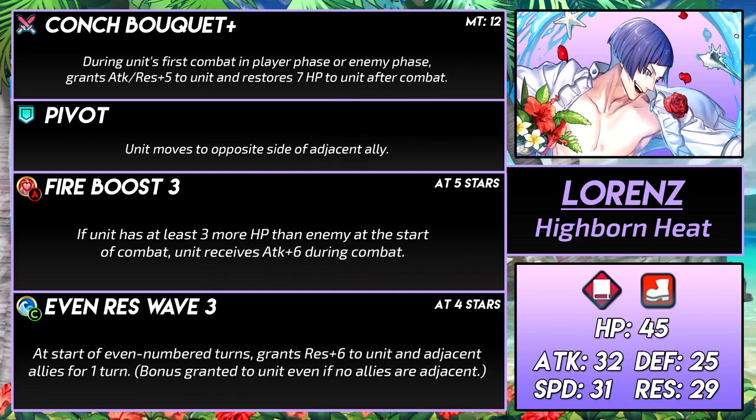Now onto skill synergy — it's not bad, and the skills also synergize with the stats. Fire Boost will give him plus 6 attack when he has more than 3 HP than the foe at the start of combat. Thanks to his high HP pool, Lorenz should be able to reliably get this buff often. Even Res Wave will give him plus 6 res on even turns, even if he's not next to an ally. Then the Conch Bouquet will give him plus 5 attack and res as long as it's the first combat in either phase, so he effectively gets plus 11 attack and res — perfect for taking a magical hit or dealing solid damage. The bouquet also heals 7 HP after combat, which will help keep up his HP for Fire Boost.